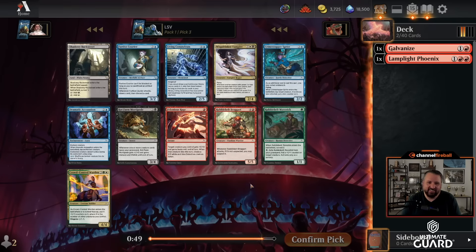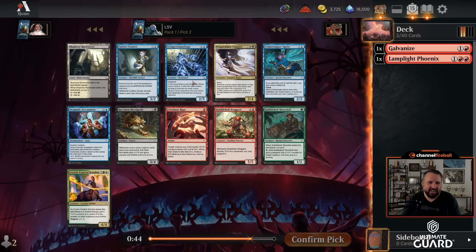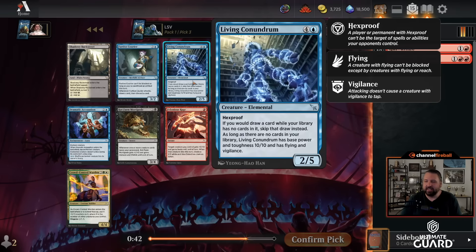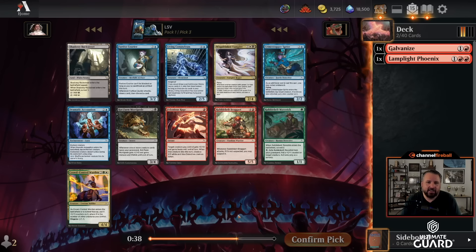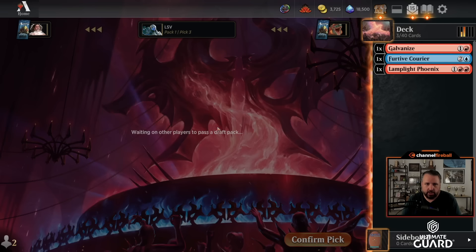The best card in this pack is a Wisp Drinker, so we're not really close to being able to take that. Looking at this Living Conundrum — the last time I put a draft up, I did this. I should probably take Crime Stopper Sprite or Furtive Courier. Courier is kind of nice at filling the graveyard for Phoenix and with Galvanize — draws you an additional card here. I think I will take the Furtive Courier. I don't mind that card, and I like Red-Blue quite a bit.